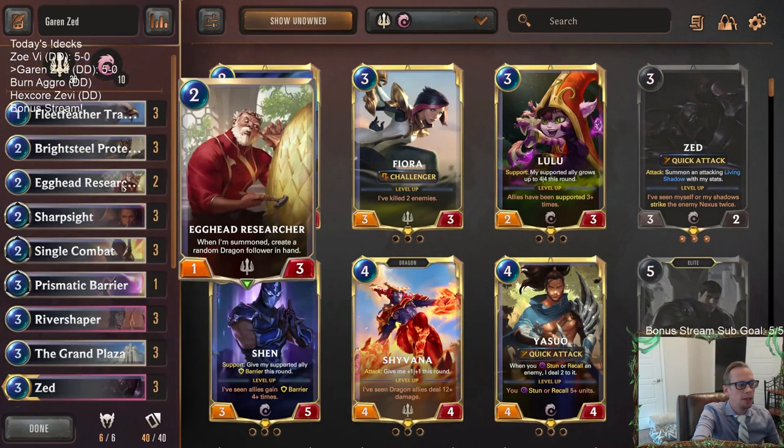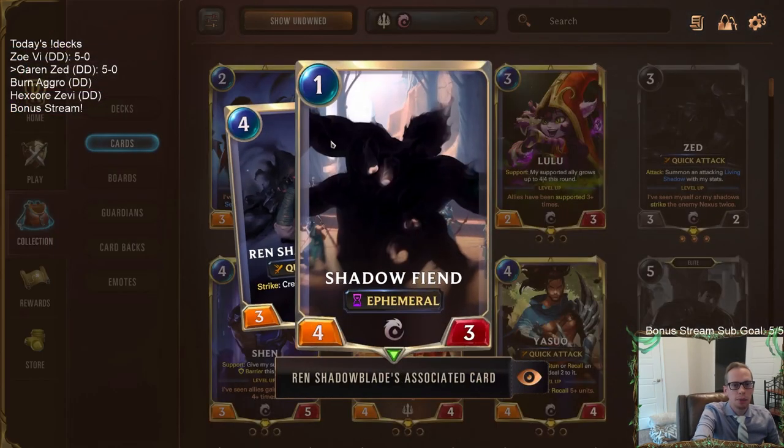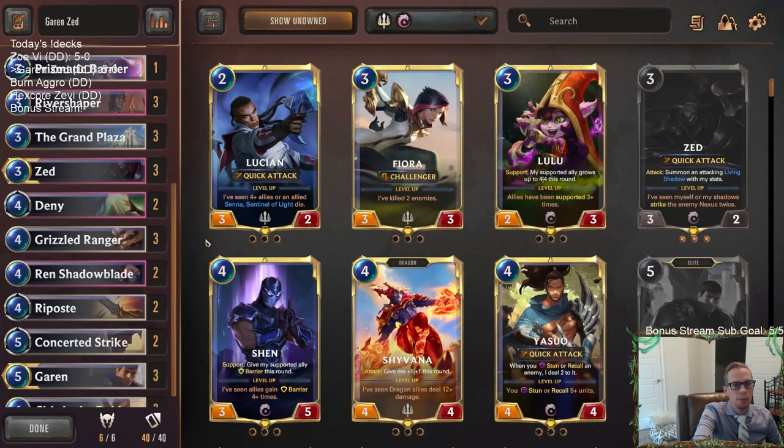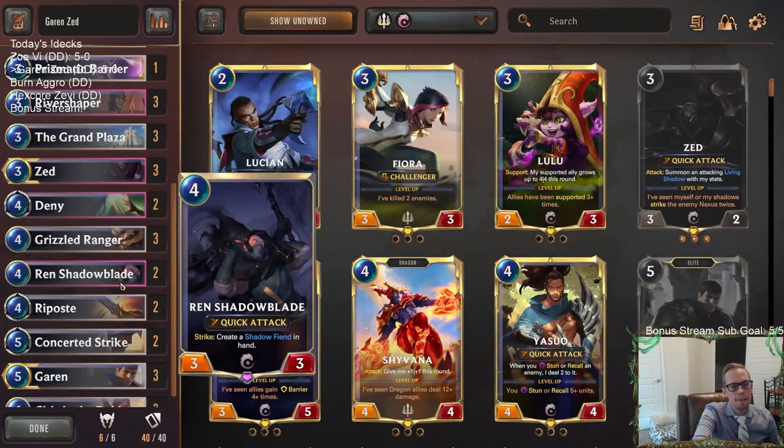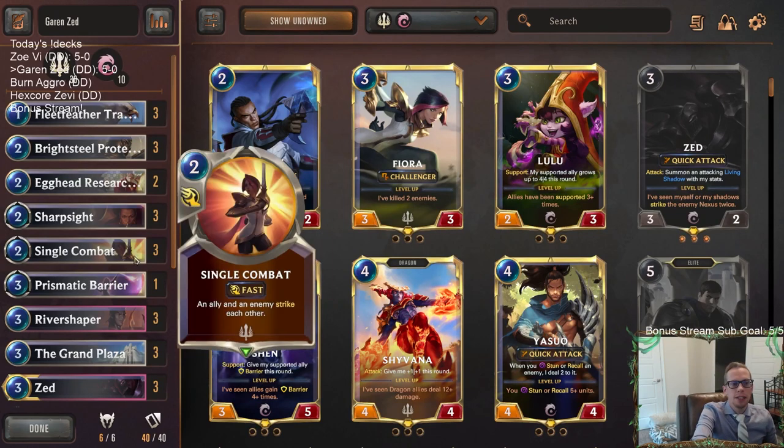Ren never came up big, but it did help in one game where my opponent rallied and did the Shen GG emote because I only had one mana left — and I got to play the one-mana Shadow Fiend as a very important blocker. So it did come up big that one time. But that's Garen Zed — playing Zed with Grand Plaza worked really well.